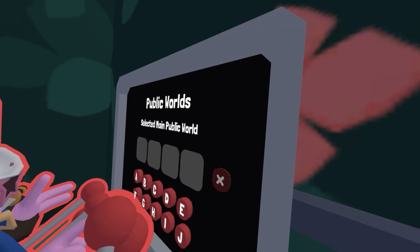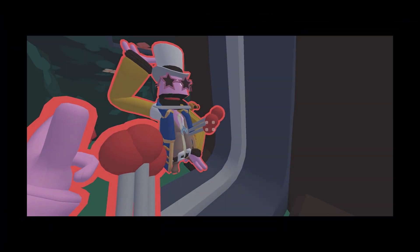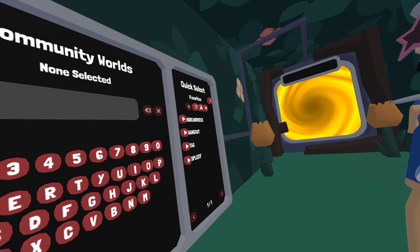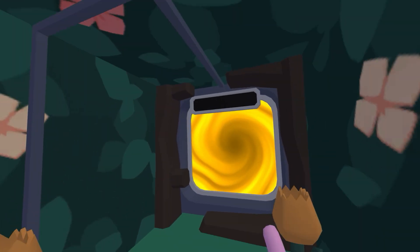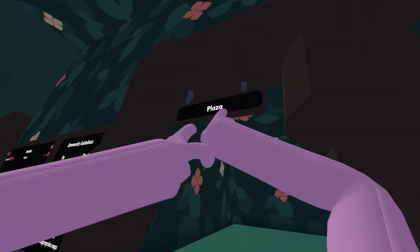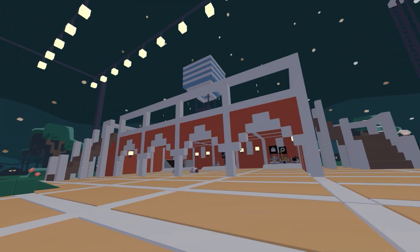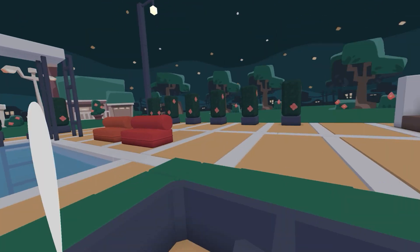Let's just join the code. It is there — Community Worlds! Can I create one? Let's go to Hang Out first. Oh! They have it back, they have it back!